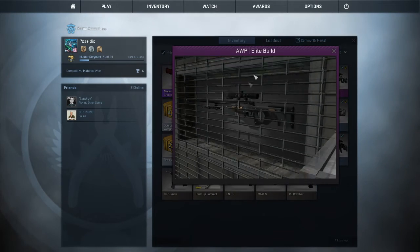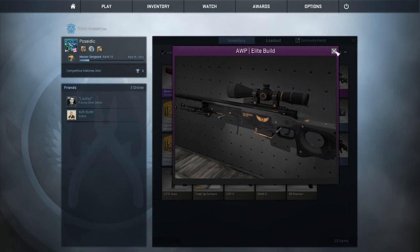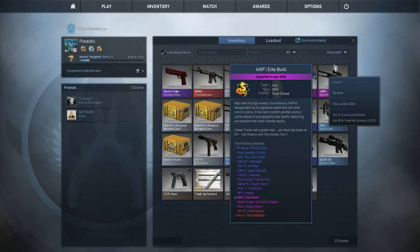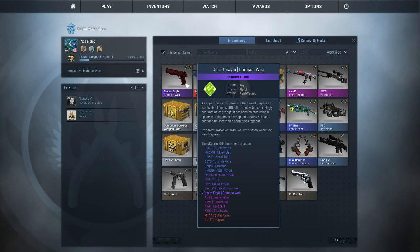And then I have my Elite Build, which is pretty bland, but I think it's pretty decent looking. I like it. I think it's actually falling in price right now. Most of my stuff is either field tested — they're all field tested.